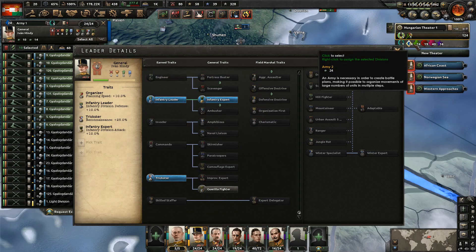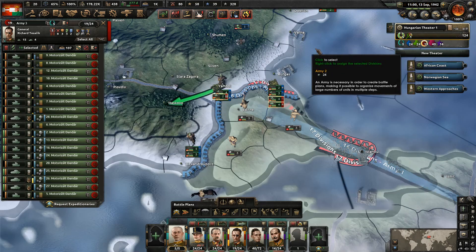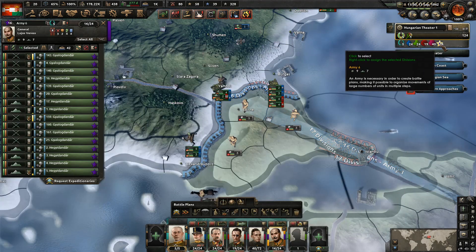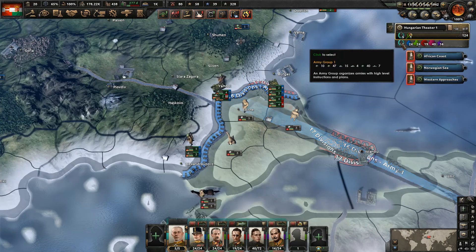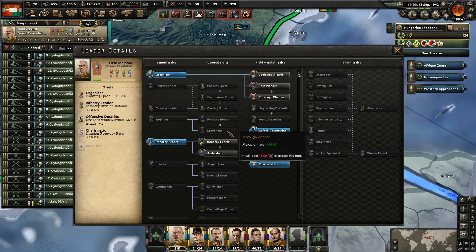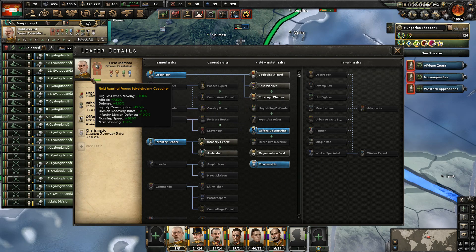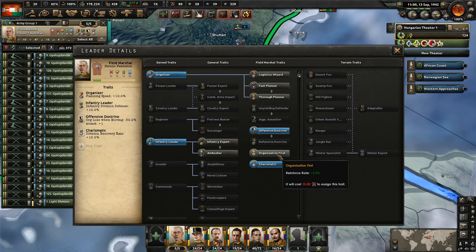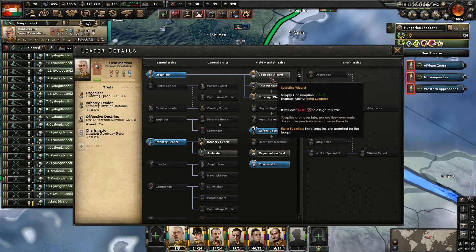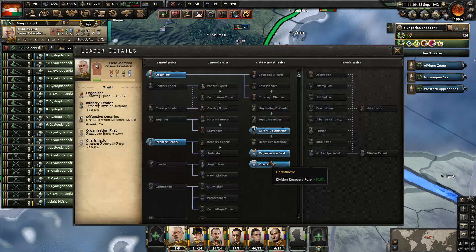Let's see if these guys have a trait to get — they do not. We'll go ahead and look through all the generals and see if any of them have any traits we can make use of. Looks like nobody's got anything. We'll check the field marshal as well — he actually has something here. We could go infantry expert, which is nice for division attack for all the divisions underneath the field marshal. But I prefer getting the field marshal benefits. I think we're going to do the organization first. Logistics wizard is nice as well. Not a lot of ways to get reinforced rates, so we're going to go with that.